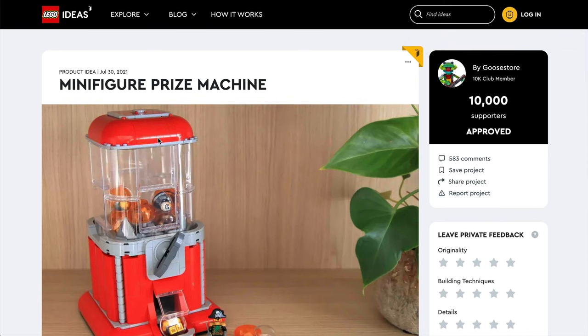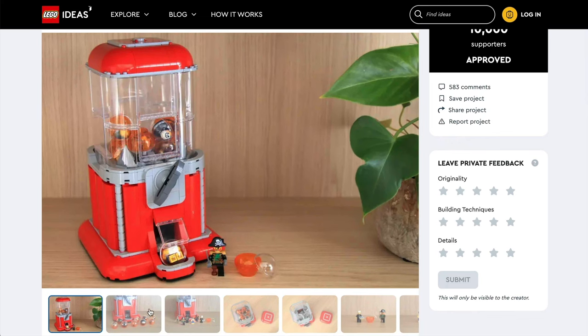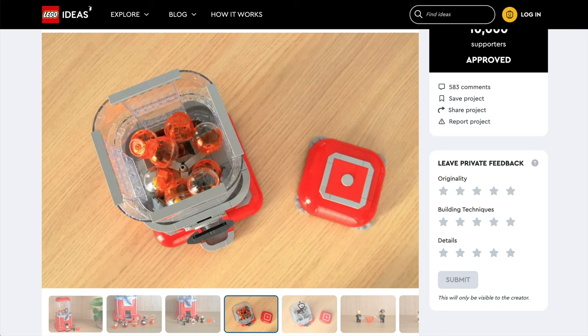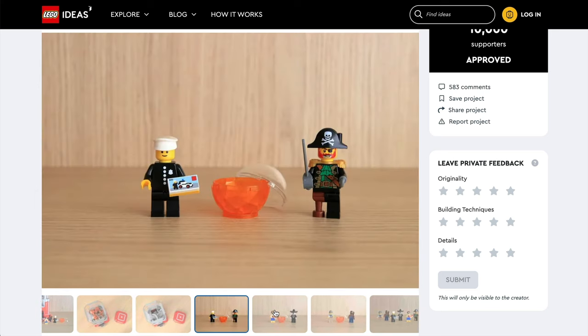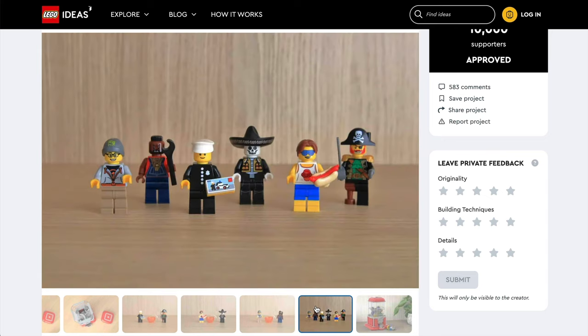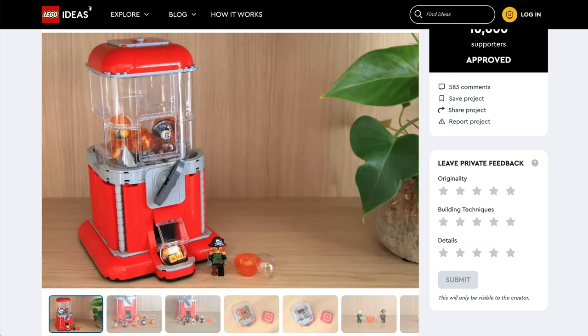One of the latest LEGO Ideas sets to be chosen as an upcoming official set is this — the minifigure prize machine. A cool looking build in its own right, most will probably agree something that's a bit quirky, a bit different, and will be fun to have. But of course the question was always going to be: what minifigures would we get to be dispensed by our LEGO minifigure machine?